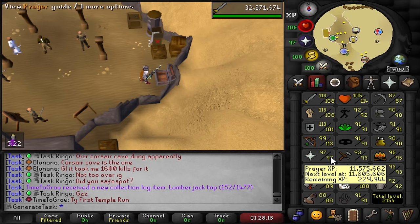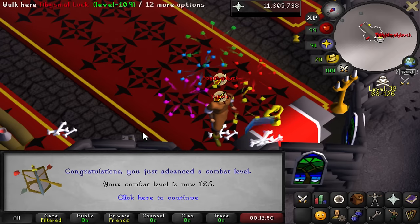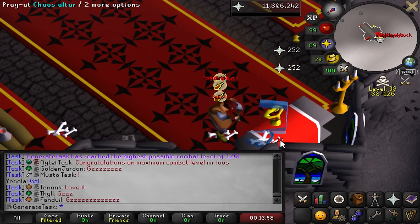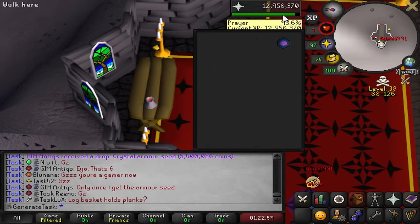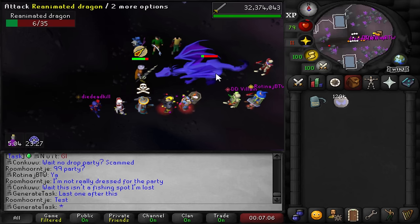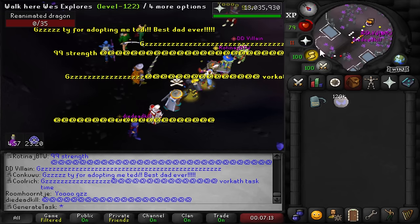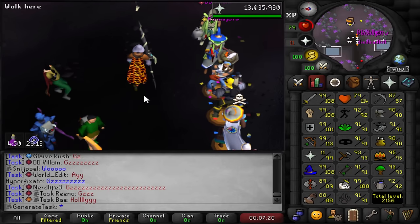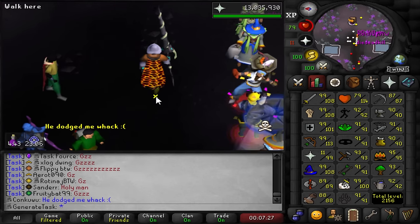With this amount of dragon bones alongside the 70 unsold dragon heads, we should have enough to go ahead and get 99 prayer - as long as I don't die to too many PKers. It's time for the final stretch of this grind. One level away from finishing the task - we got 98 prayer and also max combat level, level 126! Just one more prayer level and we are out of here. That's the final inventory of bones - only 68,000 XP left, finishing with the unsold dragon heads. 99 prayer!